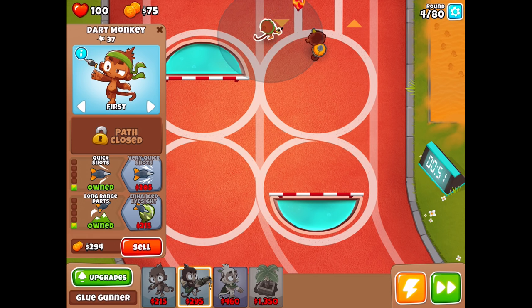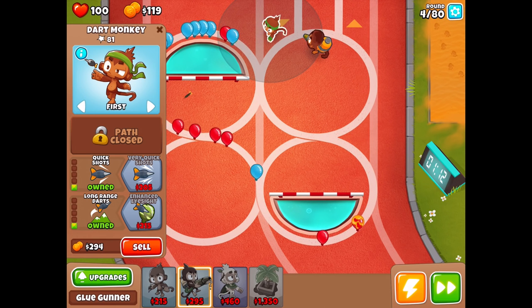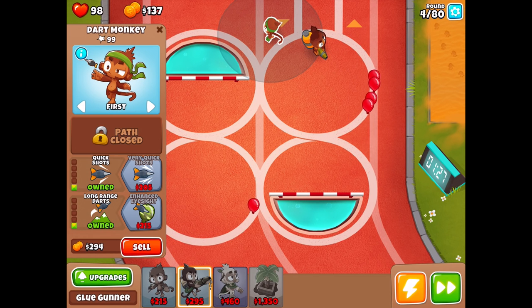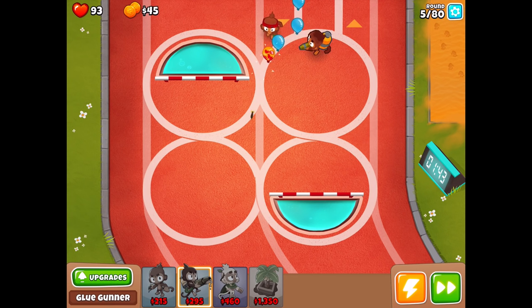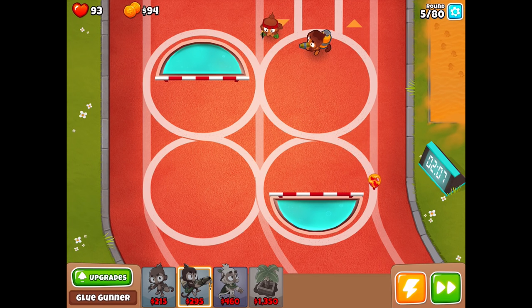Let's do quick shots, then long range shots. Maybe we'll go for a crossbow this time instead of the Super Monkey Fan Club — we never really commit to that fully. We're not going to be able to reach these couple of bloons, so already I'm having a hard time. Let's do very quick shots. We're doing a lot better this time — the glue is keeping up ever so slightly. These upgrades are a bit expensive. It's only one red bloon that got by, so we should handle it on the second loop.